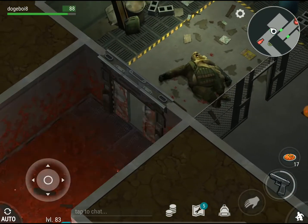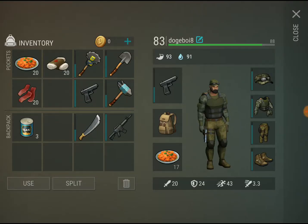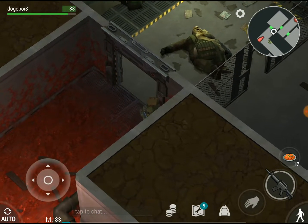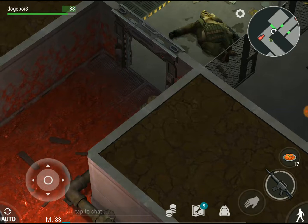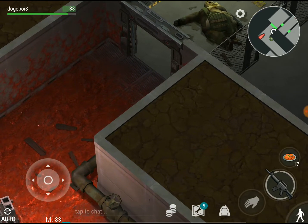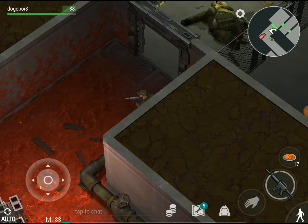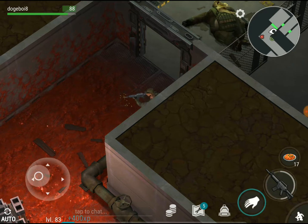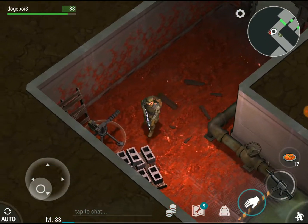The next trick is for dealing with those turrets. Take an M16 or any weapon — a Glock 17 doesn't have enough range to take out this turret. So once you see the turret appear at the top, you shoot it like this and kill it.